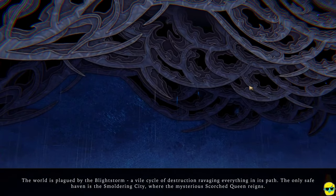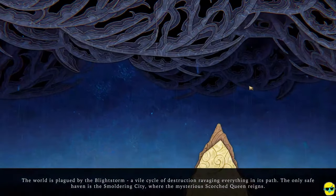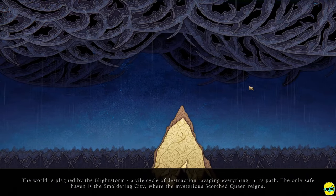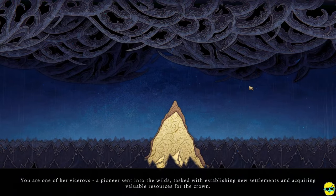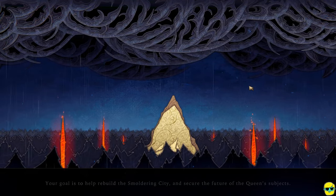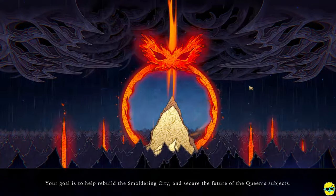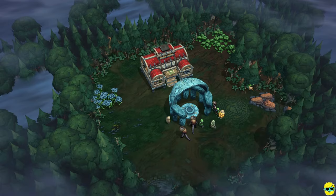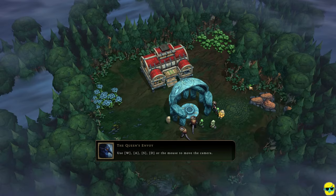The world is plagued by the blight storm — a vile cycle of destruction ravaging everything in its path. The only safe haven is the smoldering city where the mysterious scorched queen reigns. You are one of her viceroys, a pioneer sent into the wilds, tasked with establishing new settlements and acquiring valuable resources for the crown. Your goal is to help rebuild the smoldering city and secure the future of the queen's subjects. So that's our job — we're sent out into unsafe terrain outside the smoldering city to make safe havens and collect resources for the queen.